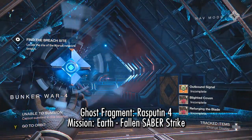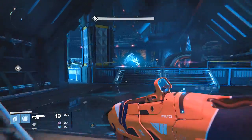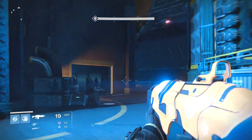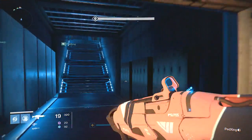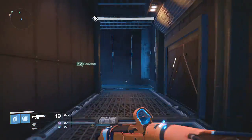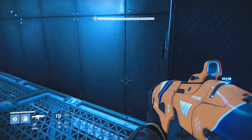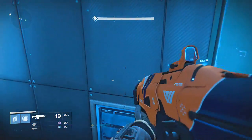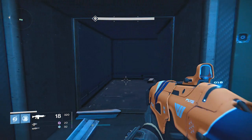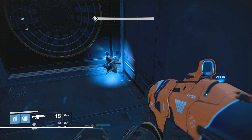Now we're going back to that exact same area. Instead of going up the window — I'll show you where the window is as a reference, to my left you can see the window — just keep walking forward and progressing through the mission as you normally would. Up this ramp. At the top of the ramp there is a left-hand turn. Follow the turn and near one of the first beams in the room, you'll notice a small metal grate. You can shoot or melee it to break it, then crawl into the small crawl space and pick up the dead ghost.